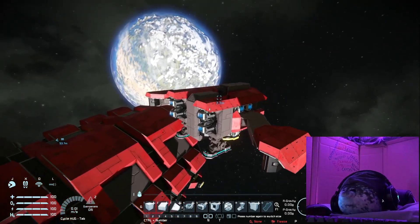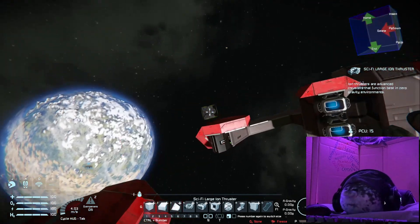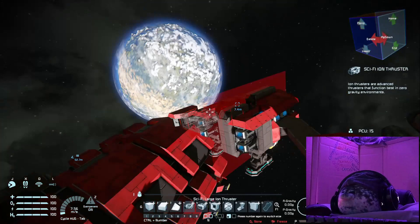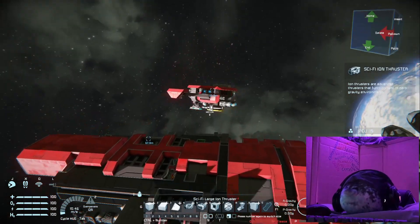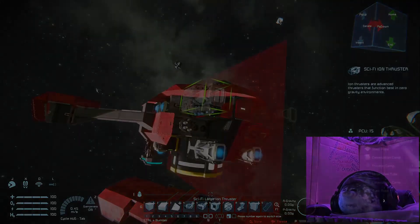What I'm going to do now is edit just the back of it. I think I'll put one large thruster in the back, and I might add little thrusters on the ends right behind the decoys to give it more thrust, as well as some extra gyroscopes so it can turn on a dime. I'll be back after these edits.